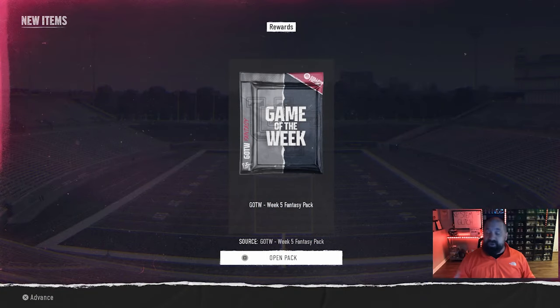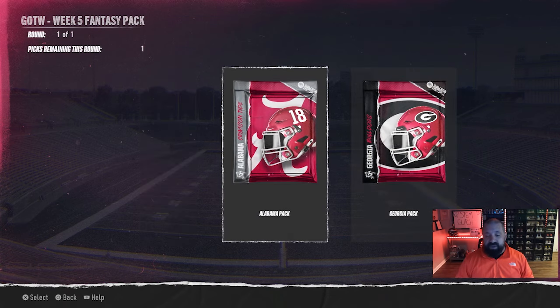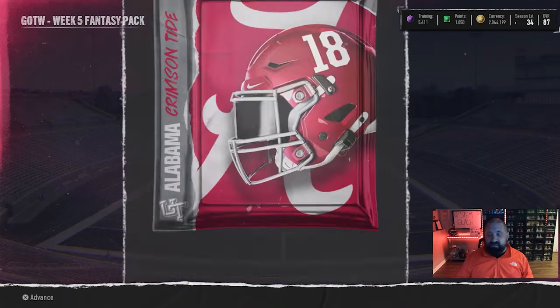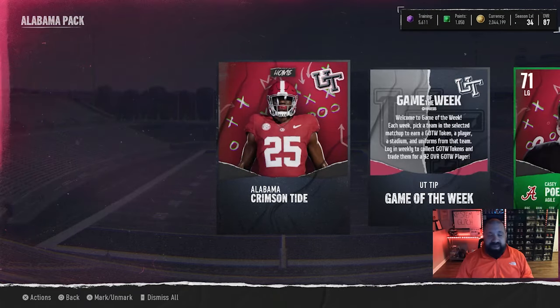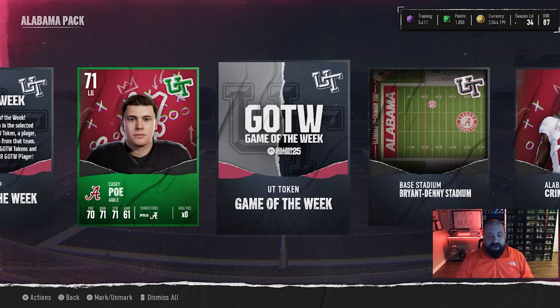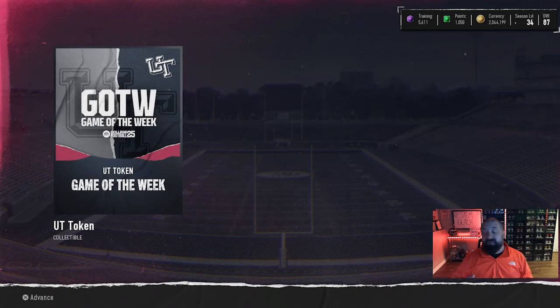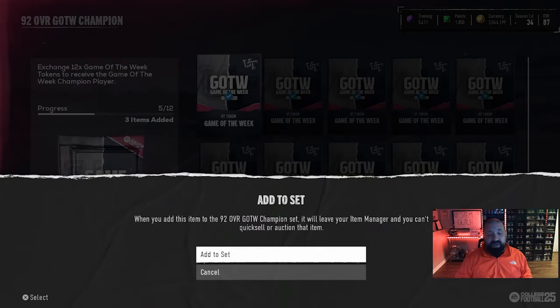For today's drop, make sure you log in to get your Game of the Week collectible. Every week when you log in, you get the choice between two teams — you get some uniforms and one player card from the team you pick. We picked Alabama, got their uniforms, their stadium, and a 71 overall left guard. The main reason to do this is to get the Game of the Week token. Once you open the pack, go directly to the 92 overall Game of the Week Champion set — you don't want to accidentally quick sell these tokens.